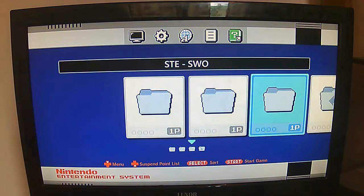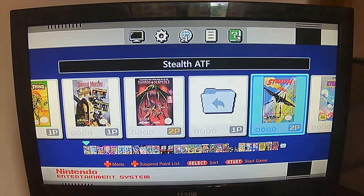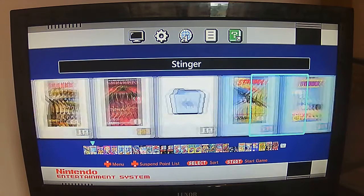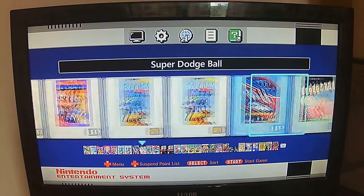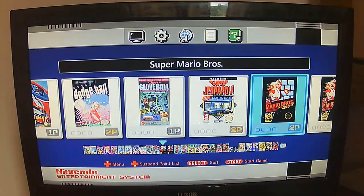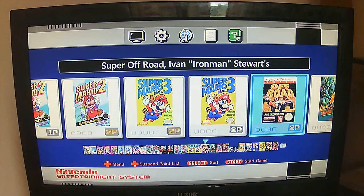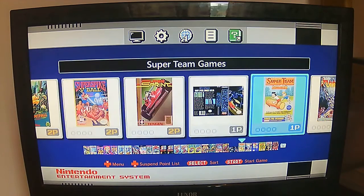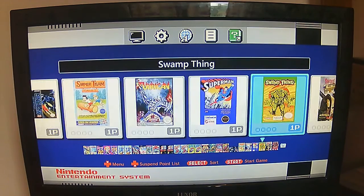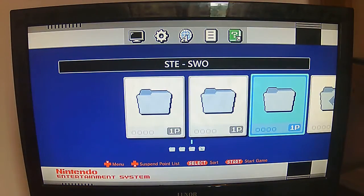Continuing S: StarTropics. That was all of the S section. Now T section: TNN Outdoors Sportsman Challenge, T2 Terminator 2 Judgment Day, Tag Team Wrestling, TaleSpin Disney's, Target Renegade, Tecmo Baseball, Tecmo Bowl, Tecmo Cup Soccer Game, Tecmo NBA Basketball, Tecmo Super Bowl, Tecmo World Cup Soccer, Tecmo World Wrestling, Teenage Mutant Ninja Turtles, Teenage Mutant Ninja Turtles 2 The Arcade Game, Teenage Mutant Ninja Turtles 3 The Manhattan Project, Teenage Mutant Ninja Turtles Tournament Fighters, Tennis, Terminator, Tetris, Tetris 2, Legend of Zelda — awesome game — The Three Stooges, Thundercade. That was T. Super Mario Bros 3 as well — that was all of them.